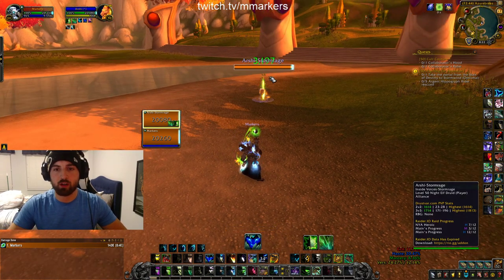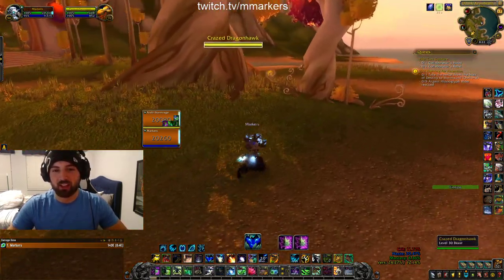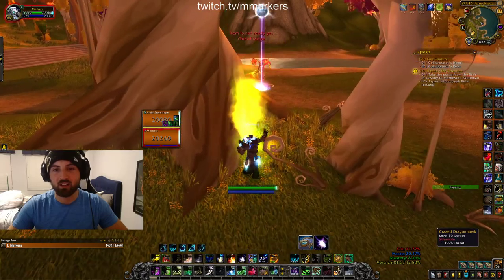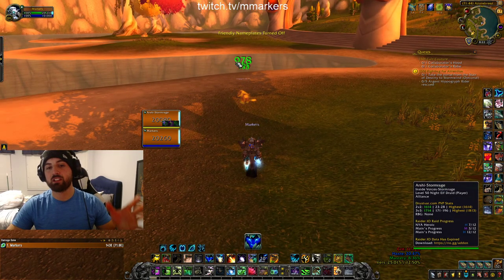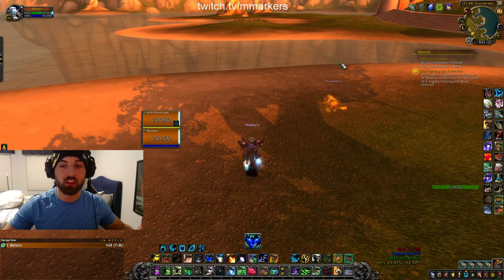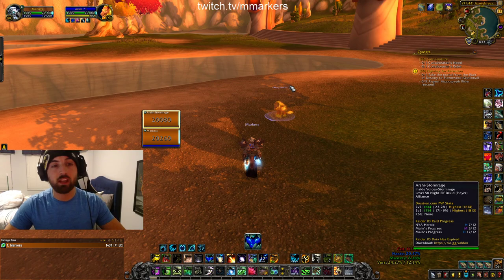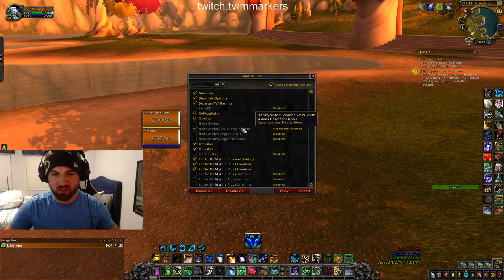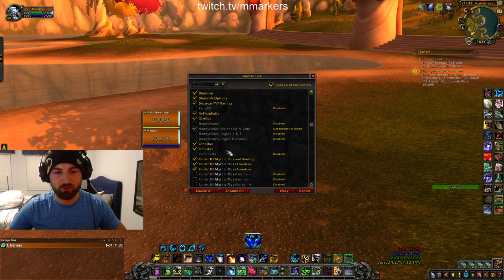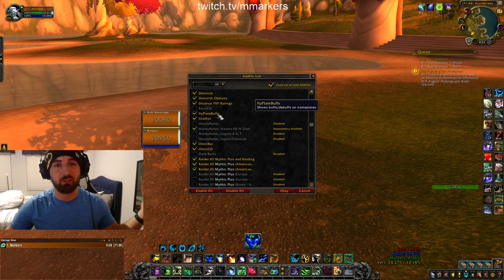Fly Plate Buffs is what shows above people's heads. So if you see me facing a warrior and they pop Avatar, you'll see Avatar pop above their head — or my DoTs like Rake and Moonfire shown on top of them. That one's Fly Plate Buffs. The Twitch version has been weird, so I have a Google Drive version I downloaded a while ago and haven't updated since — and it still works.